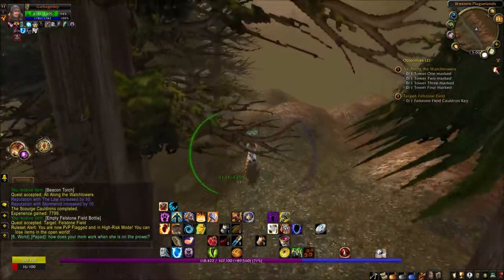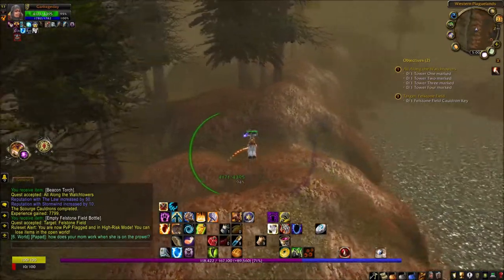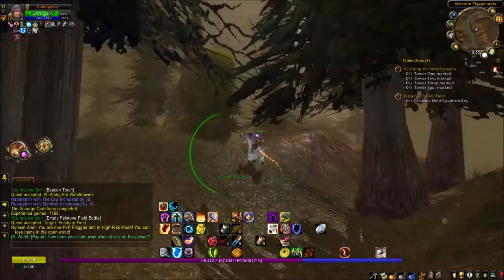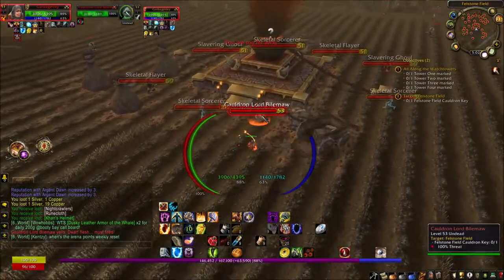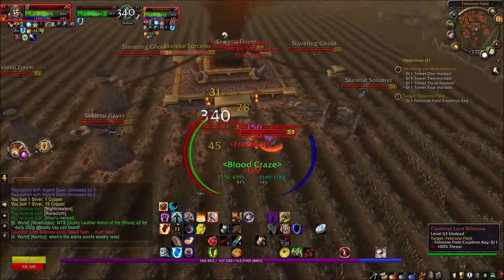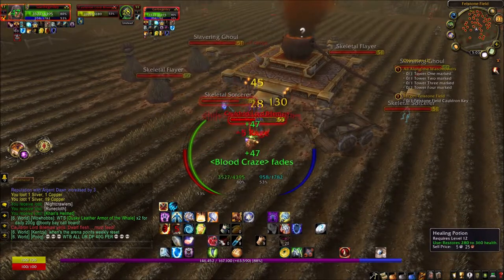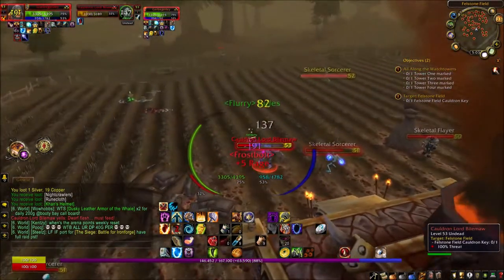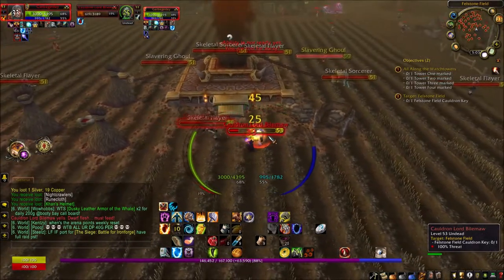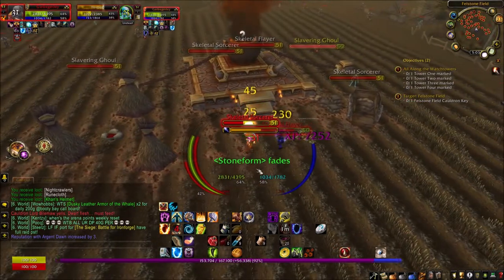I don't have any ability that lets me walk on water. They actually disabled the Shaman spell Water Walking — if anyone knows why, chime in in the comments. Otherwise I'll just have to run along the road. Let's take out this Cauldron Lord bile mob — we'll have to deal with this skeletal sorcerer as well. The other NPC we need to find — I believe her name is Old Emma — wanders around Stormwind.